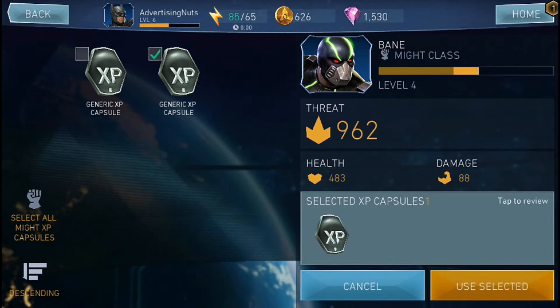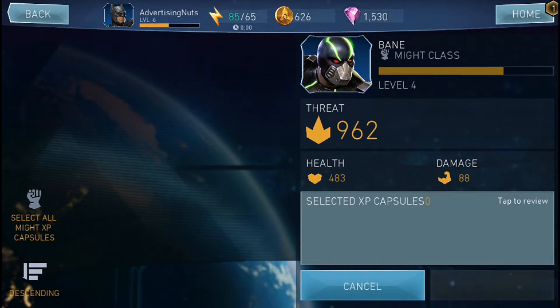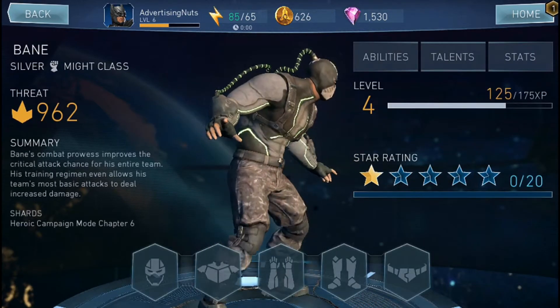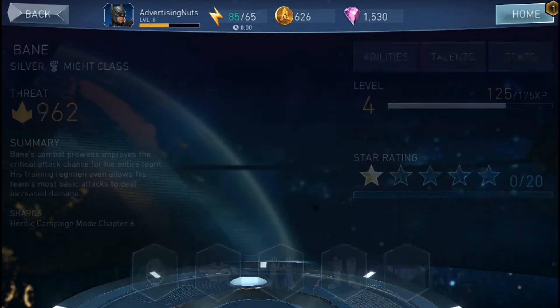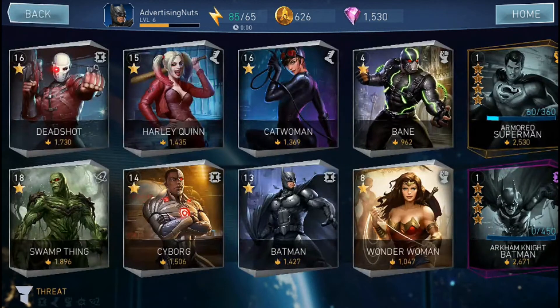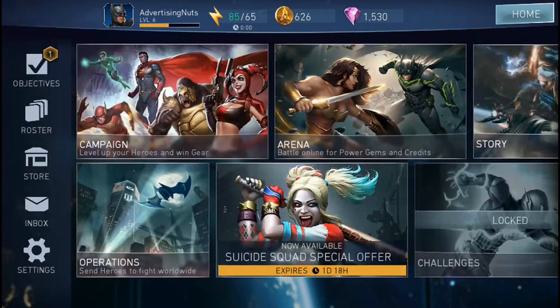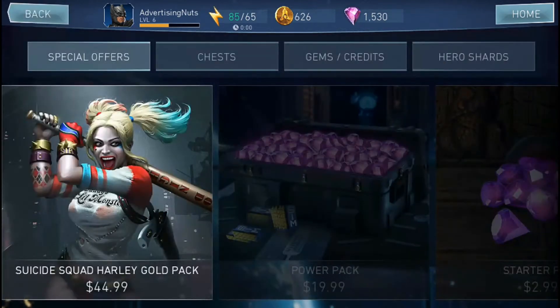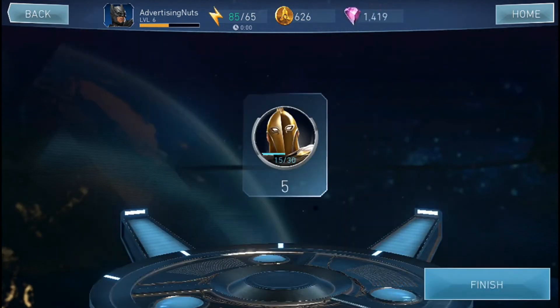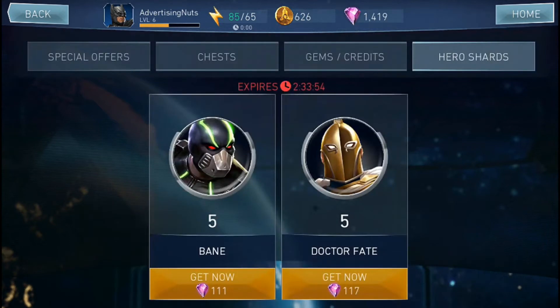And there you go, sir — Level 4. I thought he would be a little bit more evolved than that, but it is what it is. We'll have to put him in training, send him to operations, and really get him built up. I don't want to use the term 'hero' because honestly, anybody who breaks Batman's back is not really a hero in my book.